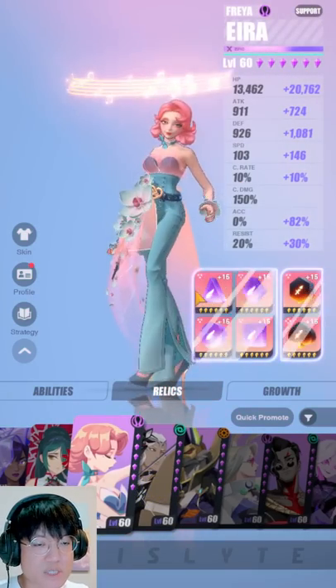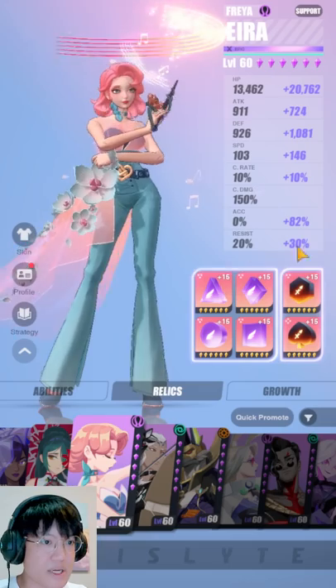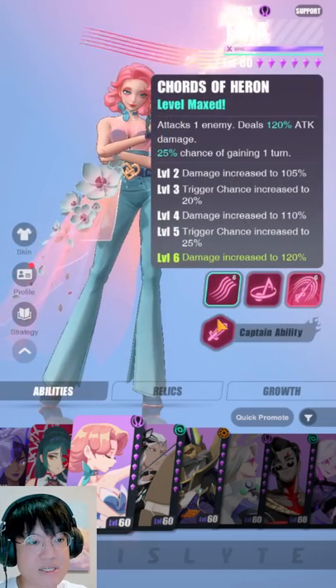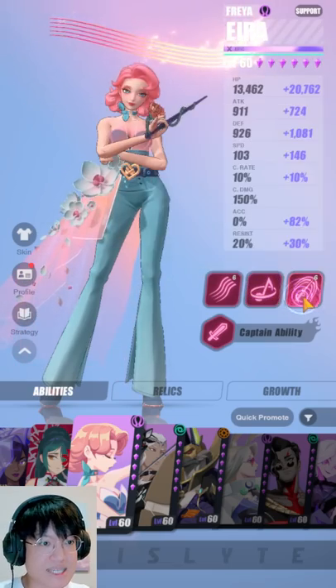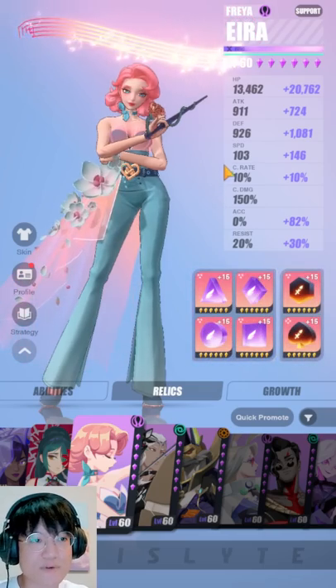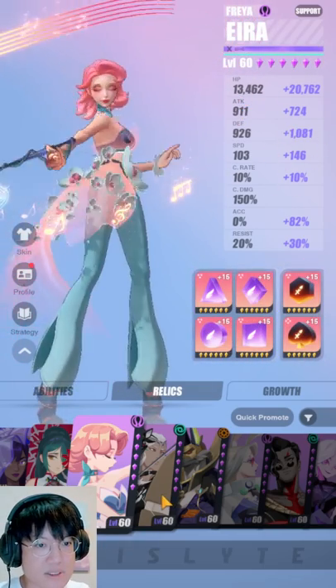Now next we have Aira. I've talked about her recently in my K16 video. The way you want to build her is just make her fast and give her Avatara so that whenever she procs a counter attack, she has a chance of giving herself another turn. You need her to bounce in between her second and third skill as much as possible, at least for the more easy free-to-play method of dealing with K16. So just give her a lot of speed, a lot of HP, a lot of defense, and that's about it.